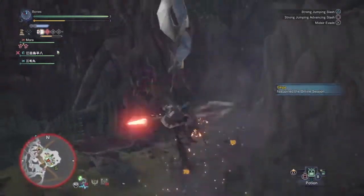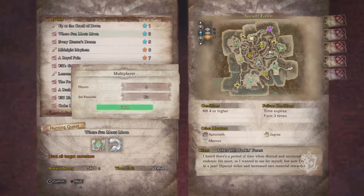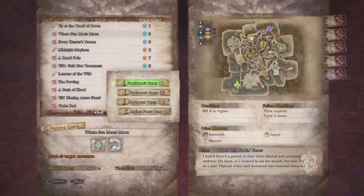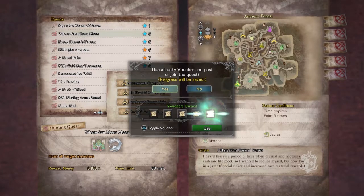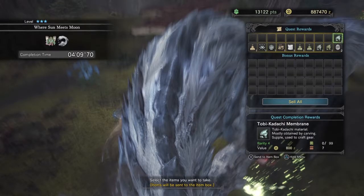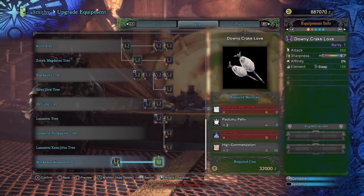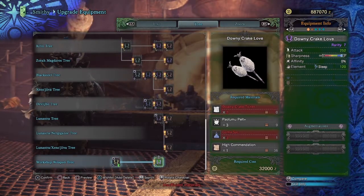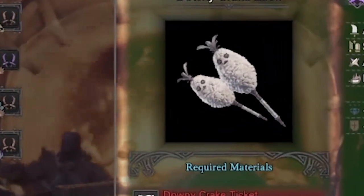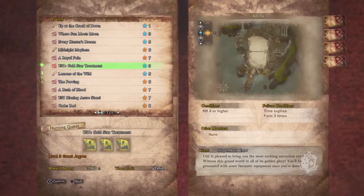First off, we have the quest "Where Sun Meets Moon," which will have you fighting a Pukei-Pukei and a Tobi-Kadachi. It's a three-star quest that needs a hunter rank four or higher, so really not difficult at all. Once you complete the quest you'll be given a random amount of Downy Crake tickets, which you can turn in for the Downy Crake Brooms. These dual blades will help you out a little with your sleep builds, can be upgraded once, and they're also very adorable.